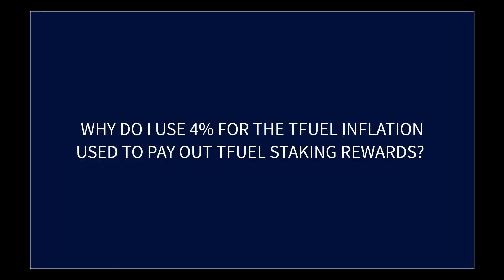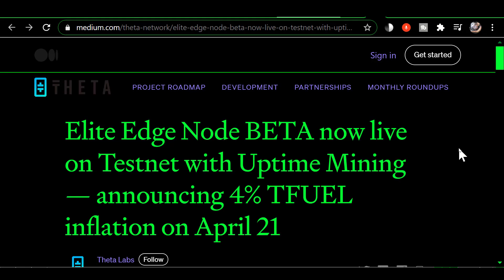A viewer had asked the question on a recent video why I was using 4% as the Tfuel staking rewards, when the white paper said that the Tfuel inflation for paying Tfuel staking rewards would be between 2% and 4%. The answer to that is at the time they did the white paper, they had not zeroed in on the exact percentage they were going to inflate the supply of Tfuel for paying Tfuel staking rewards — they believed the amount would be somewhere between 2% and 4%.